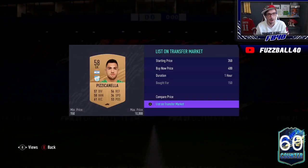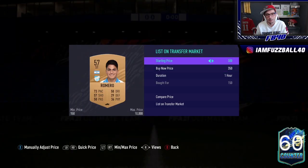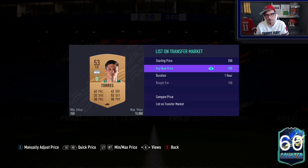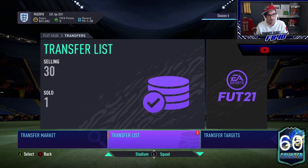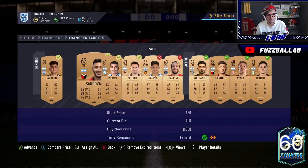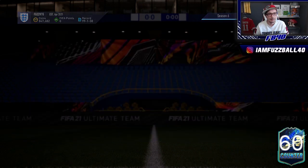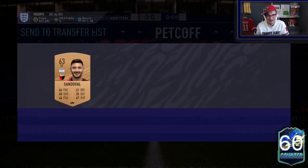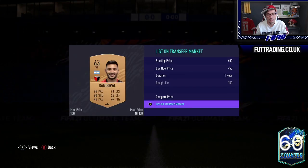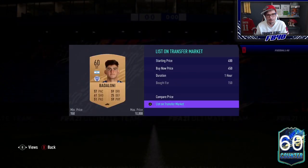You could potentially control the market on these cards by just sitting on that filter, because people are going to want to buy those cards no matter what — they need them for chemistry. It doesn't mean every single card sells for what you want, but it gives you a much higher possibility of selling for good profit. Sometimes you'll pick up a rare one — that one picked up for 150 sold for 700 coins. It's basically coin farming with a more specific thought process behind it — coin farming with a purpose.